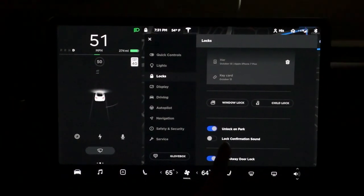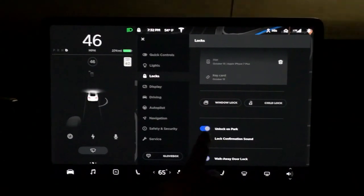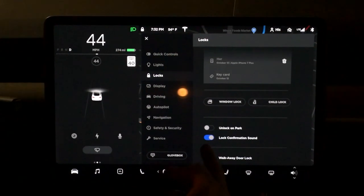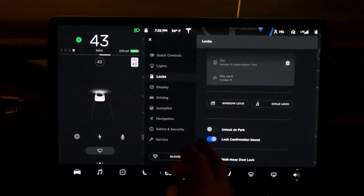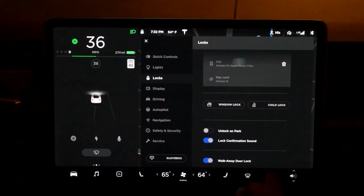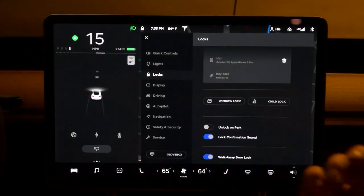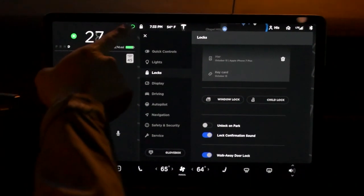I just noticed this feature: lock confirmation sound - I'm going to check that. Unlock on park - this is for security reasons, so I'm going to uncheck it. If someone stops you and you set the car to park, the door automatically unlocks - we don't want that. From inside you can unlock by pressing the door handle button, or use the lock button on the top left.